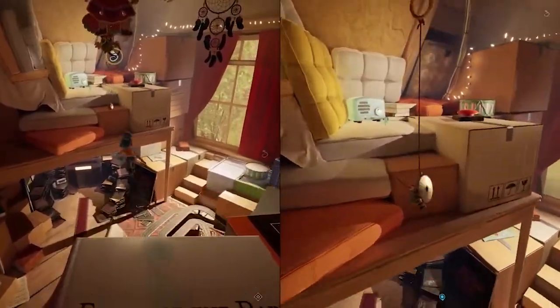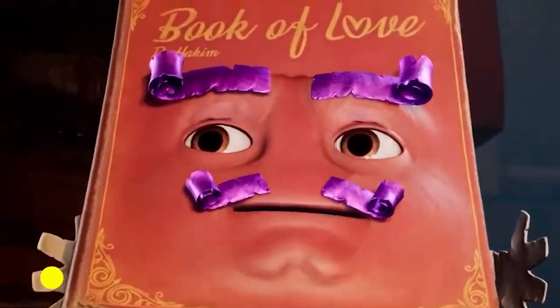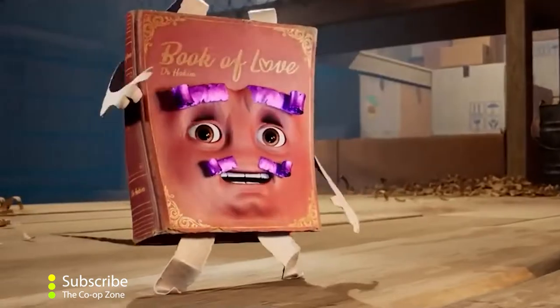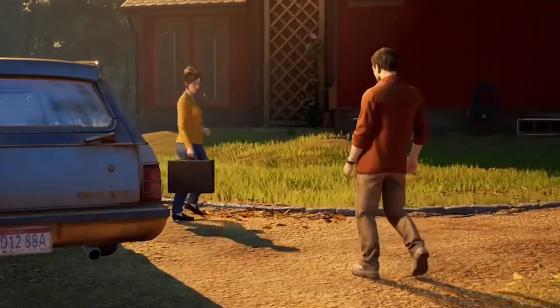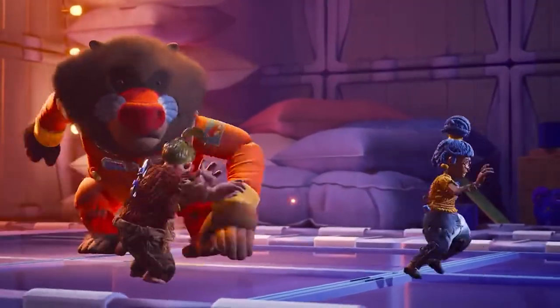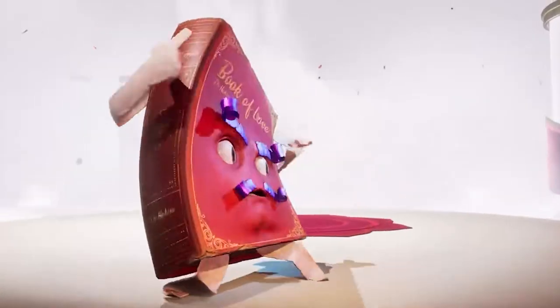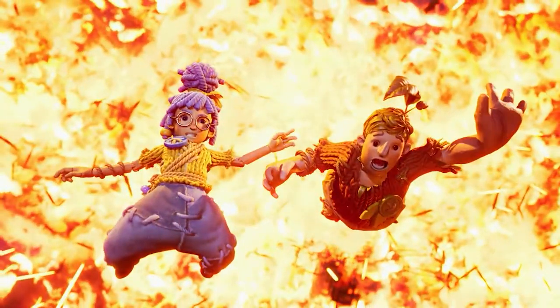It takes you on an adventure of amazing sceneries, creative gameplay, and some cringy characters along the way. The story in itself is simple and pure. It's about two parents who are about to get a divorce, leaving their daughter Rose very sad and upset. She turns to a mysterious relationship advice book for help.